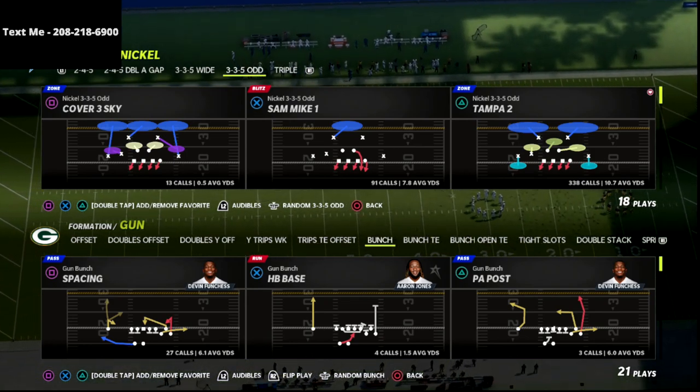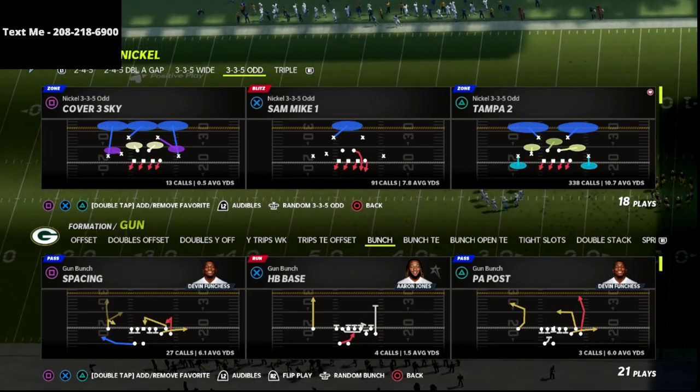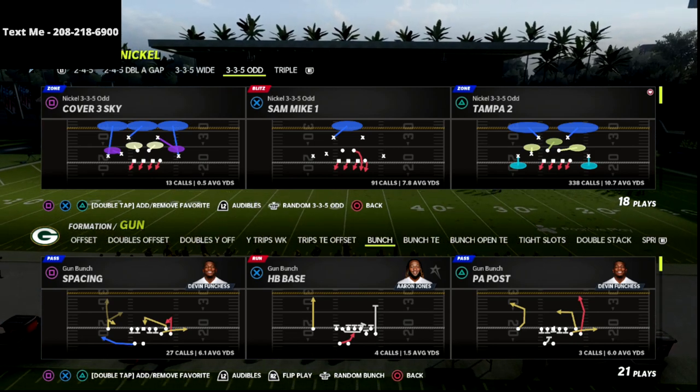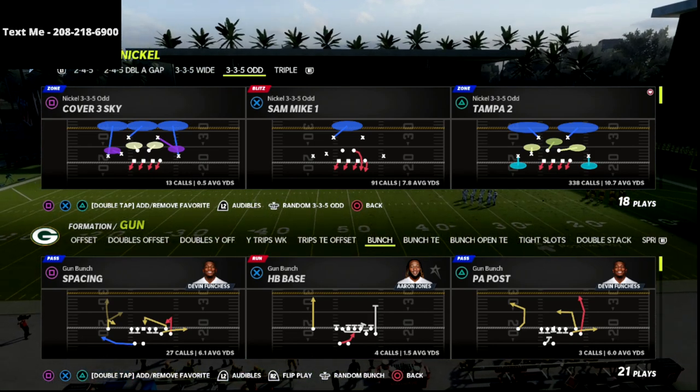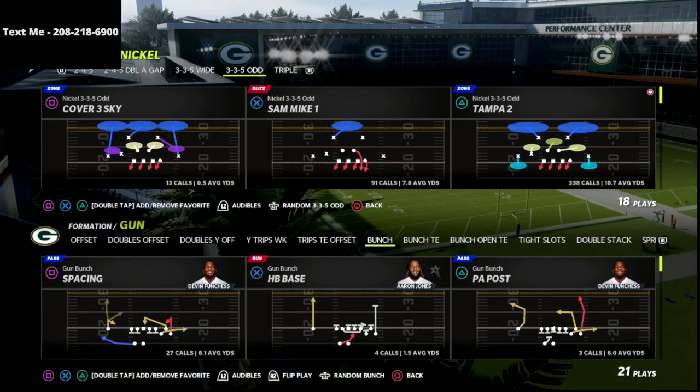In this video, I'm going to show you one of my favorite gun bunch defenses in Madden 22. This is a great blitz — it's really good against pretty much any formation, but I love it against the gun bunch. It's from the Nickel 3-3-5 Odd, which you can find in a lot of playbooks. I like to use it out of the Baltimore Ravens defensive playbook.